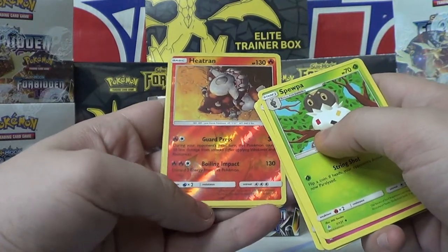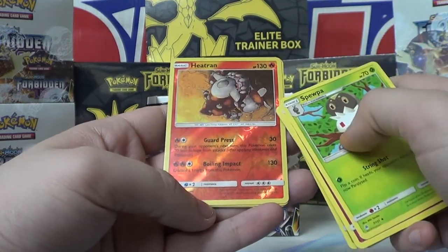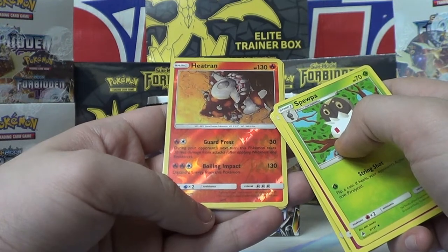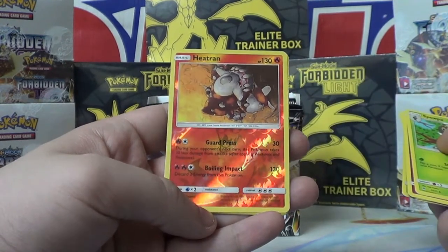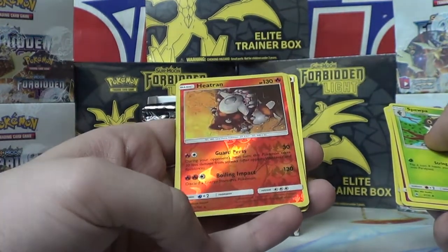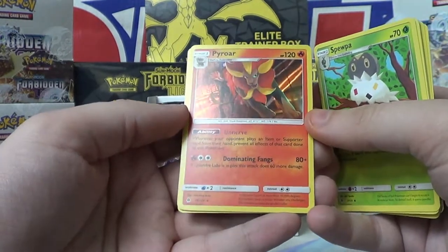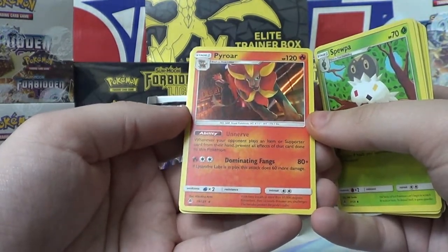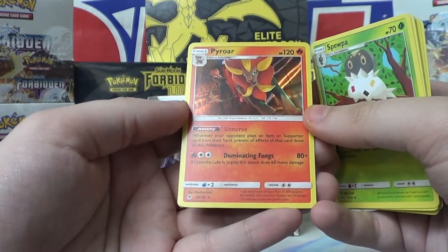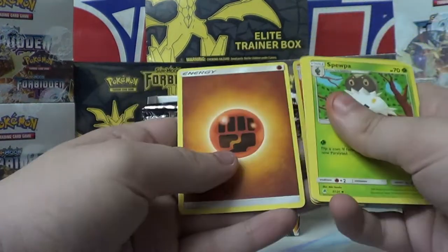We got this Heatran. I think this is the same Heatran from the last set, just Fire-type — was the last one Steel? It looks exactly the same. It's a rare and it's a holo. And we got Pyroar also. Whenever your opponent plays an item or supporter card from their hand, prevent all effects of that card done to this Pokemon — that's a really good ability. If Lysandre Labs is in place, attacks do 60 more damage. Wow, that's a lot of damage.